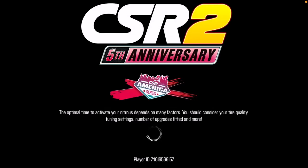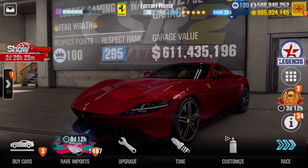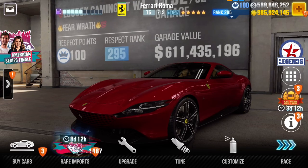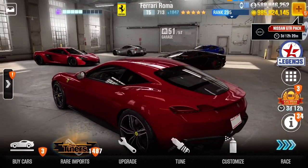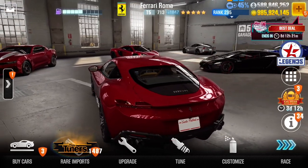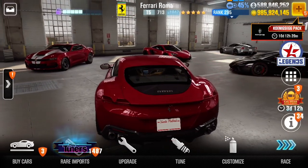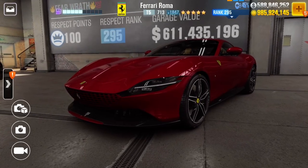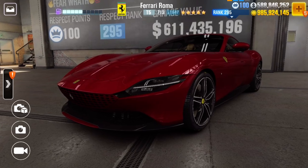Hey guys, welcome back at LJ555K game into episode 141 today for the CSR 2 race. Today we are doing the trick to win the BMW i8 Liberty Walk. The trick to get this car — yes, I'm excited guys — that is the last three days of the week. Today's the last day of getting the business club car.